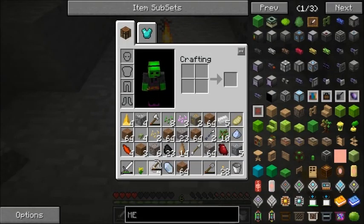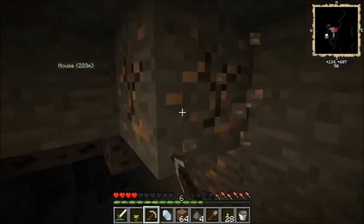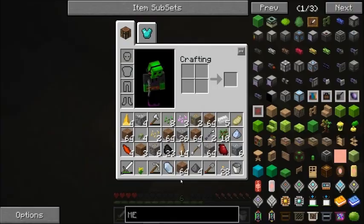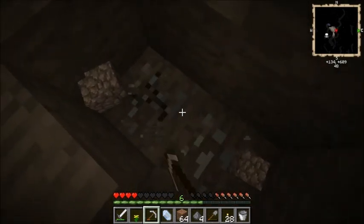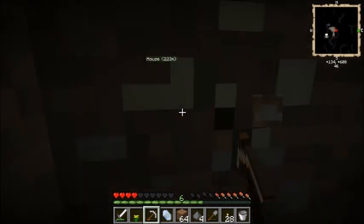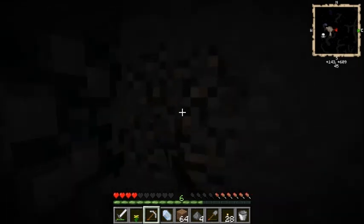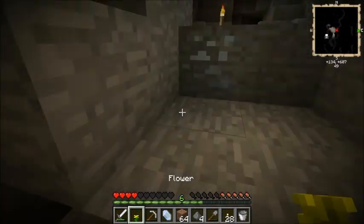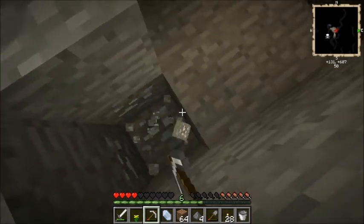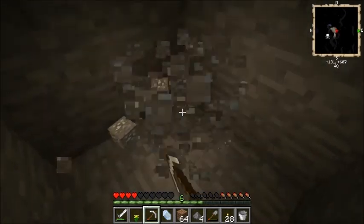Alrighty then. This is actually quite a not-bad cave, because we have quite a bit of ores. How much iron do we have? Stack of 26. Nice. Once we get a macerator, it'll double all of our ores, which will be great. I don't think we really need iron anymore. It's the end of this part of the cave. I think we need redstone, which is found deeper down. I can keep exploring this one on the other end.